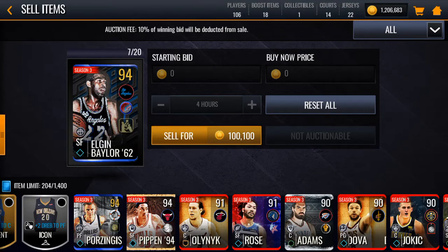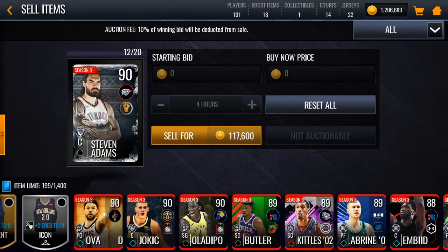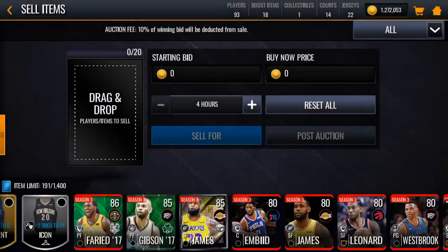I can't use these cards anyway because they don't update my team, so I'm really just hoarding pretty much hundreds of thousands of coins. This is like 300,000 coins I've made just off of quick selling things, and I can't even use these.